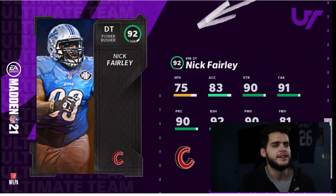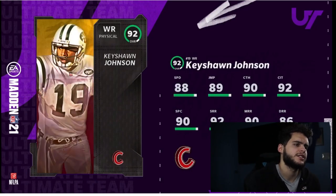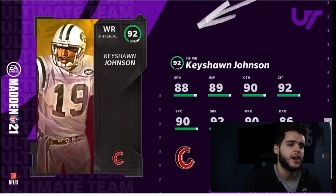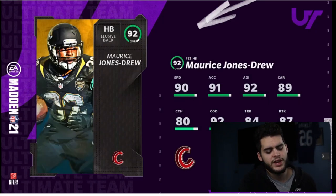Nick Fairly has 90 power move, 82 block shed, 90 shedding — actually a pretty good defensive tackle with 75 speed, 91 tackle, and 83 acceleration. He can't run stuff and pass rush simultaneously, so really good but not great. Keyshawn Johnson has 88 speed, gets all route-running thresholds with go-deep, good catching, and he's really tall — but again, I don't think he'll be that great. Maurice Jones-Drew is finally back in the game.